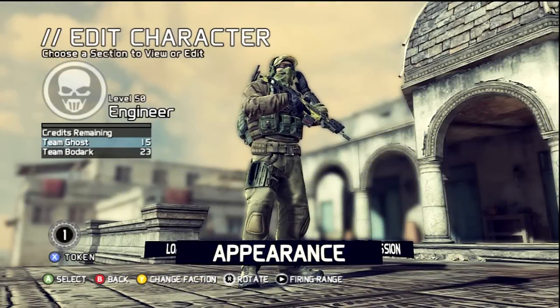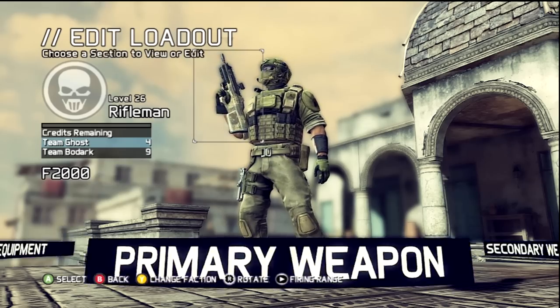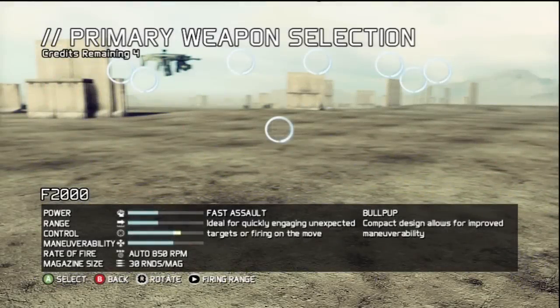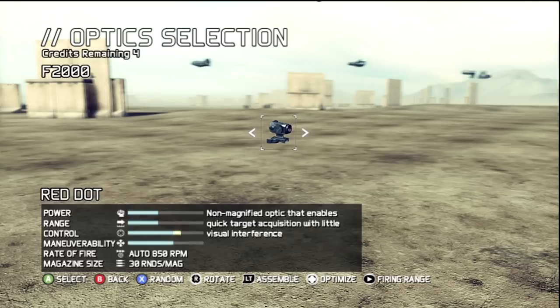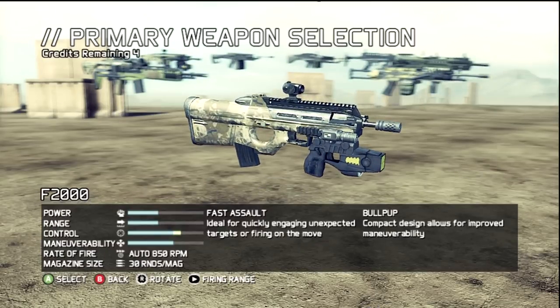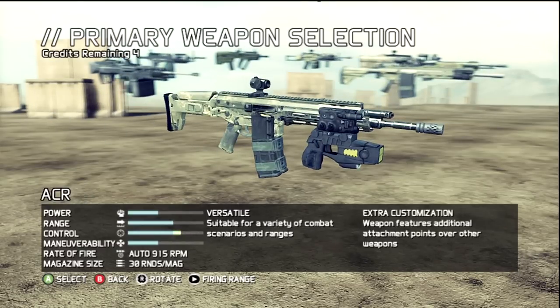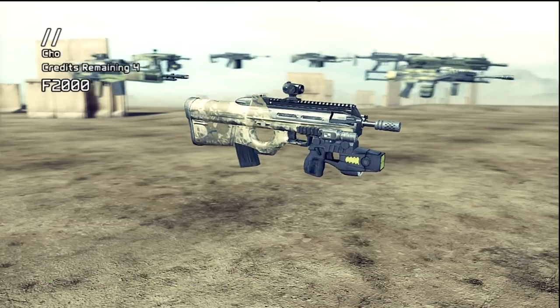The latest one is for the Rifleman. The Rifleman has a very interesting addition — it's the F2000, which is bullpup and it's also designed for fast attack. Red dot, of course. It's got very decent power. It's very similar to the ACR, but I'm just gonna give it a try. The ACR is still my weapon of choice — it's very versatile — but I'm gonna give the F2000 a try.